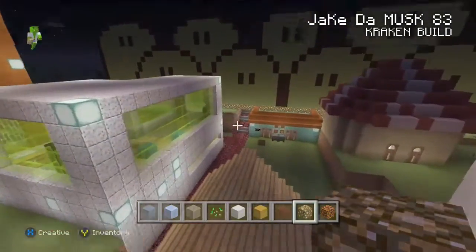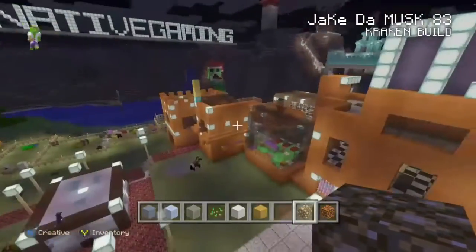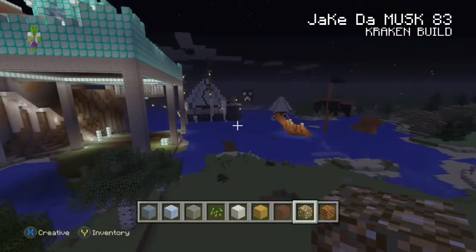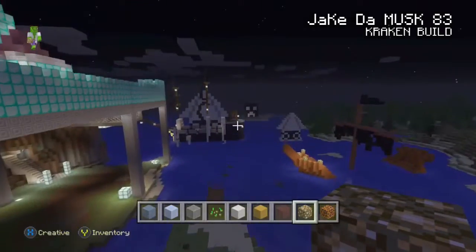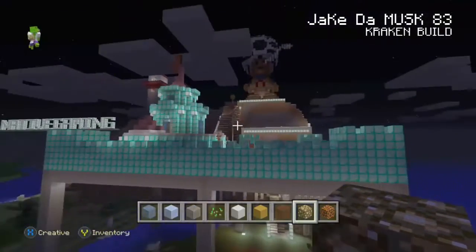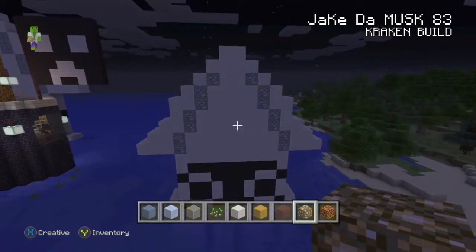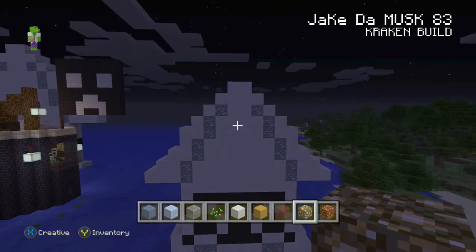This was a survival world. Most of this was built in survival — all that was built right there in survival, all this around here was built in survival. Then I just went to creative mode to build up there. I built the ship but not the kraken in creative mode, and I built the princess ship. I'll show you those in later videos. Yeah, I built all those in creative, but this pirate ship was built in survival — I have actual proof of that.